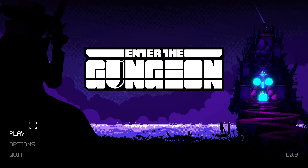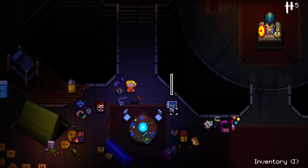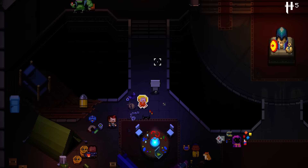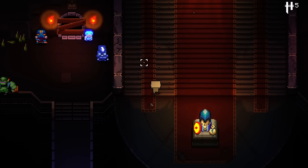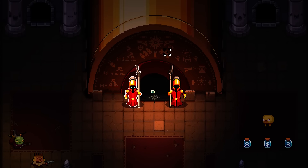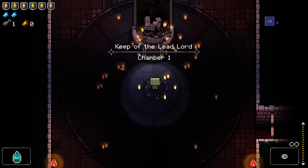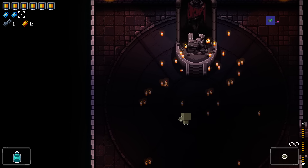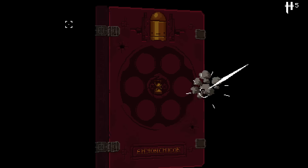Welcome back to Enter the Gungeon. Today we'll do a Robot run since we got this fella unlocked. Robot is tough - this is going to be a horrible struggle. We don't have many credits to spend. Robot's tough for a number of reasons: namely his health is armor, you can never have red health, so it's going to be tough. We need things to gain armor.